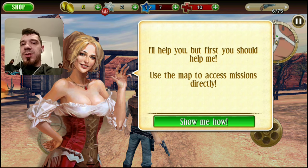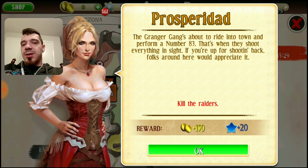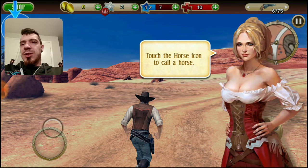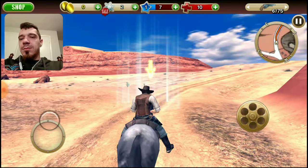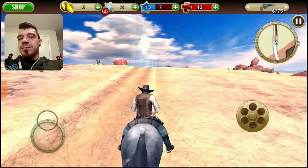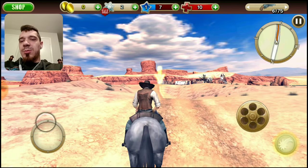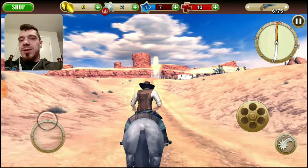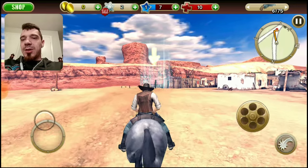I'll help you, but first use the map to access missions directly. The Granger gang is about to ride into town to perform a number 83 — that's when they shoot everything in sight. If you're up for shooting back, folks around here would appreciate it: 150 coins and 20 experience. Hit the horse icon to call your horse — hey, we got a horse! Giddy up cowboy, we need to get into town to fend off the Granger gang.